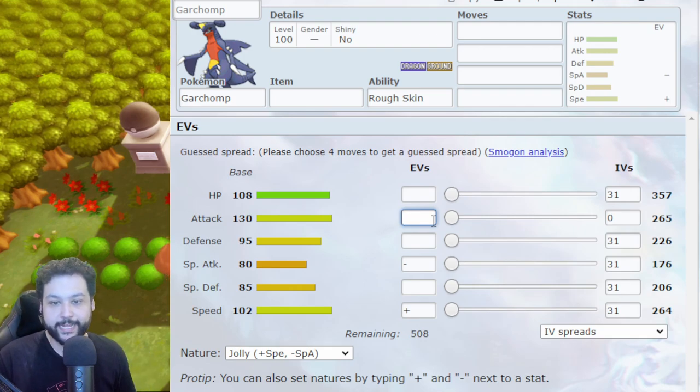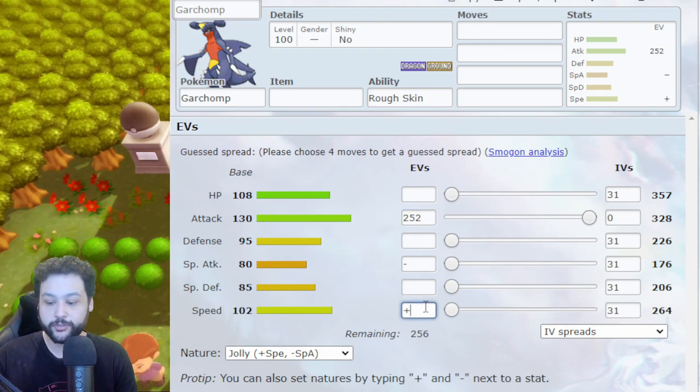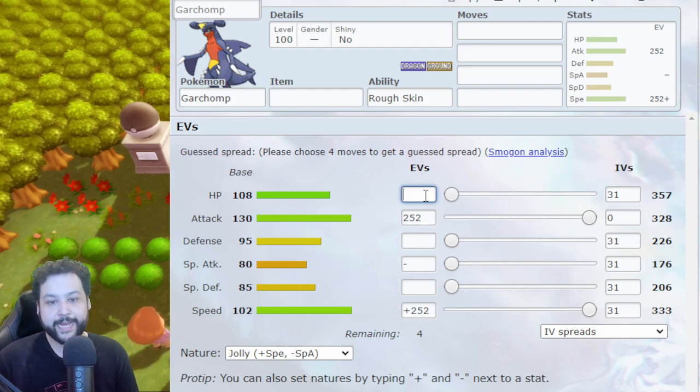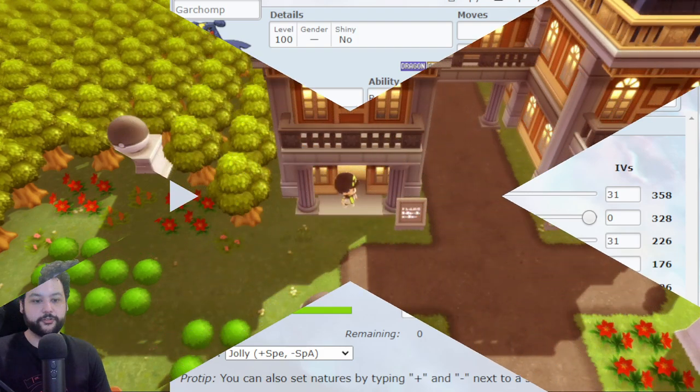Most Pokémon are built with 252 in one stat and 252 in another, leaving 4 EVs left over for one extra point elsewhere. For this Garchomp build it's 252 Attack, 252 Speed, and 4 HP. You can also do Attack and HP with 4 into Speed — it's up to you. The game doesn't give you hard numbers, which is why it's great to use a build simulator like Pokémon Showdown to test things out before you fully commit.